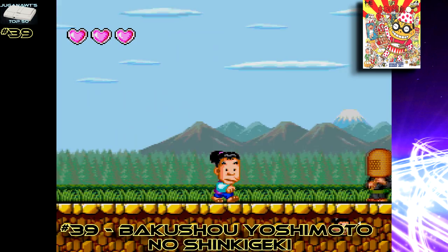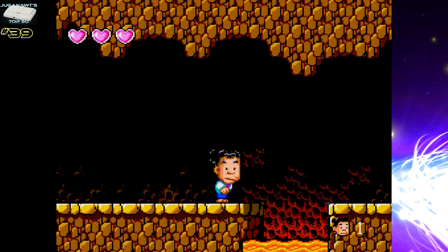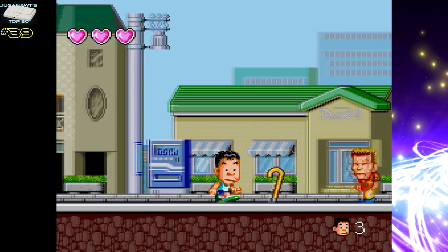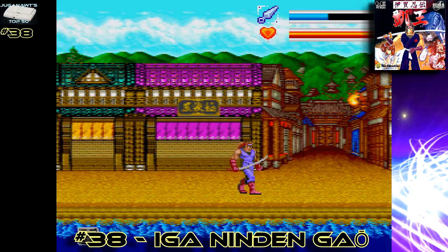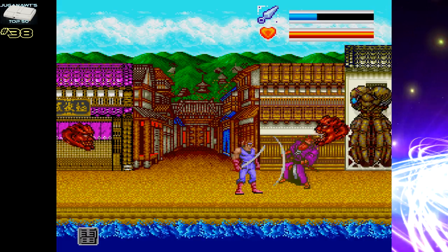Number 39: Bakushou Yoshimoto no Shinkigeki is a comedic action platform game. It's very funny, it's very strange. It doesn't use comedy to glaze over any cracks — it's a solid platform experience filled with plenty of charm and added humour. Number 38: Iga Ninden Gaio — a slower, more methodical style of ninja action game, more akin to a Castlevania-style game than a Shinobi homage.